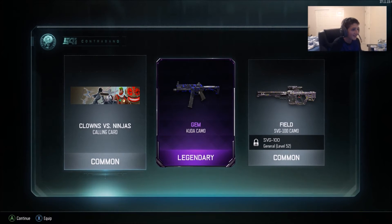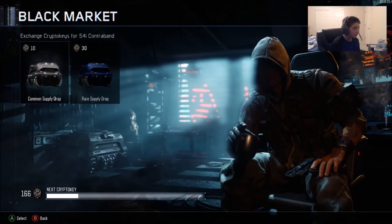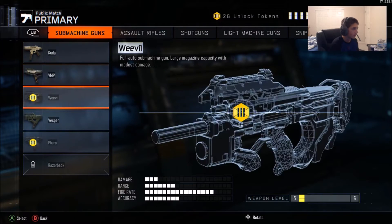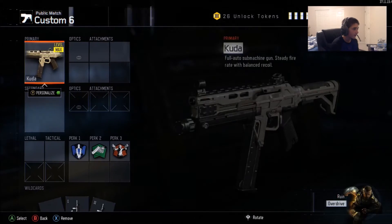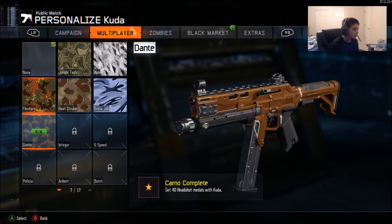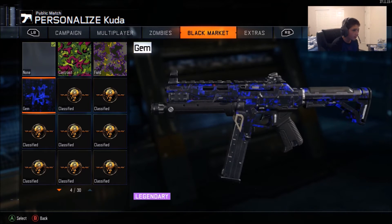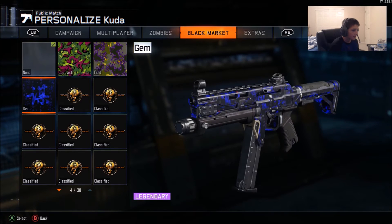It looks so cool. I'm gonna see what that is — I got the SVG camo too, but I already have gold for that. Then we got the calling card Clowns versus Ninjas, and then we got the Gem Kuda camo. I'm just gonna look at that right now. Do I have a Kuda class? No, I've got this FMJ P1. It looks sick — it moves around and stuff. I like it.